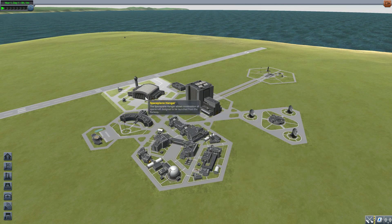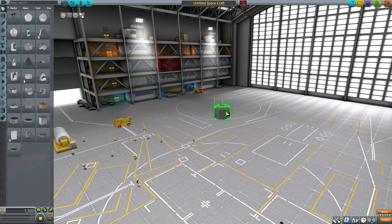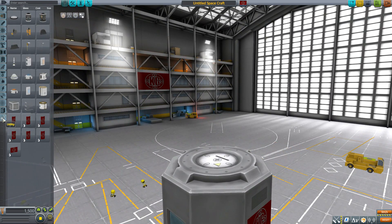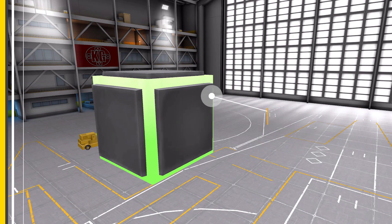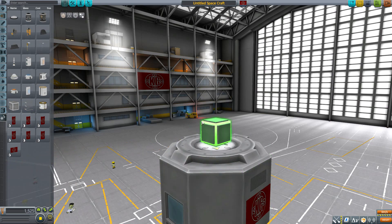Let's jump into the Space Plane Hangar and have a look at what we get. We'll grab a Mark One lander can for size comparison, then head down to the utility category where we have our one and only part — the note block. It doesn't have any special stats since it's not a fuel tank or command pod. It has a mass of 0.15 tons and a crash tolerance of 15 meters per second, and as you can see it's just a tiny little glowing cube with a metal panel on every side.